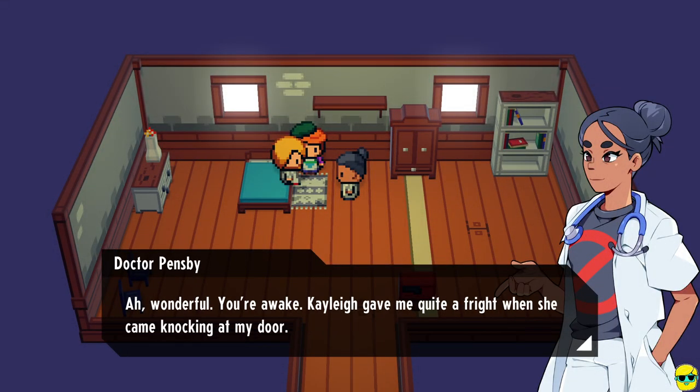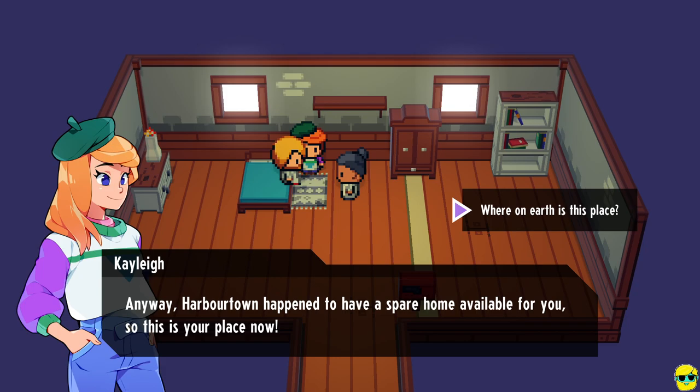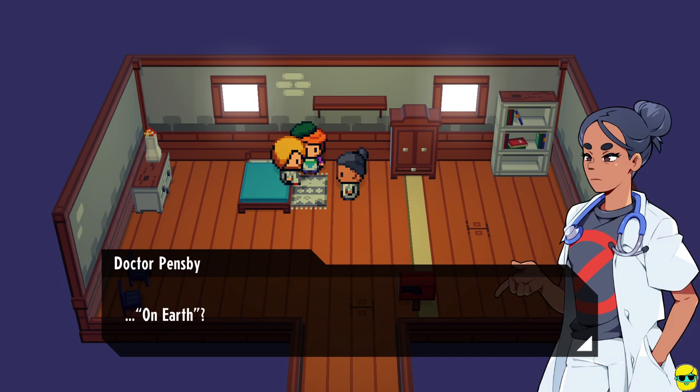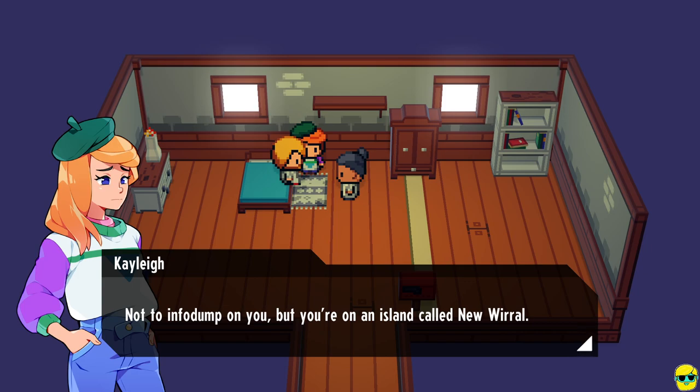Listen to this music. 'You're awake. Kaylee gave me quite a fright when she came knocking at my door,' says Dr. Pinsby. She has no shirt on — this is not allowed. 'You had me scared for a moment, Cass. Transforming for the first time is quite a shock to the psyche. Anyway, Harbortown happened to have a spare home available for you, so this is your place now.' 'What on earth is this place?' 'Earth? Kaylee, you haven't told him?' 'Not to info dump on you, but you're on an island called New Weerl.' Hey, like from Sir Gawain and the Green Knight!